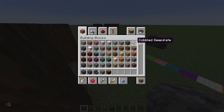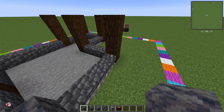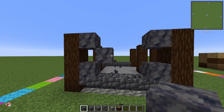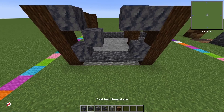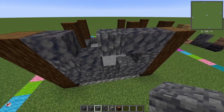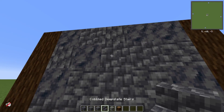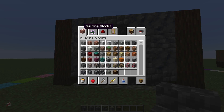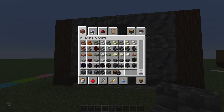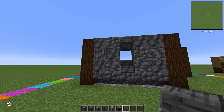Now we're going to mix and match some deepslate, some cobbled deepslate, and the smooth basalt. I'm going to just throw a few in here like that, maybe go over here like this, put one down there. Then we'll do some deepslate and we can make it directional — kind of like that — just a few here and there, not a lot. The rest is going to be the cobbled deepslate. I forgot the window, so we're going to put that there. I actually want to use the polished because it sets it apart and gives it a little more definition.